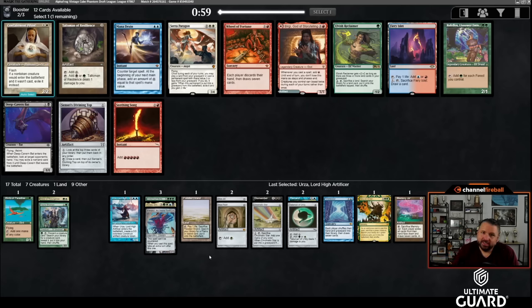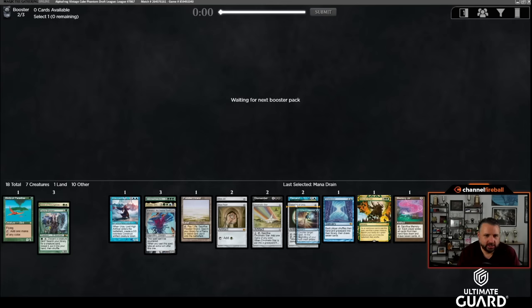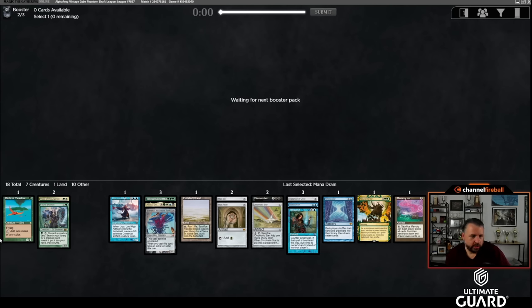Wow, there's a Mana Drain and Wheel of Fortune! As much as I like Wheel, going into another color when there's an excellent blue card here doesn't make sense — we'll slam Mana Drain. If we're really lucky, Sensei's Top might wheel back. Now we have Remand and Mana Drain. We're also not locked into playing Natural Order, though having Birds of Paradise, Natural Order, and Atroxa is making me pretty tempted.